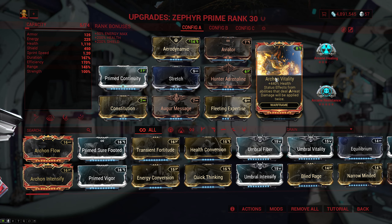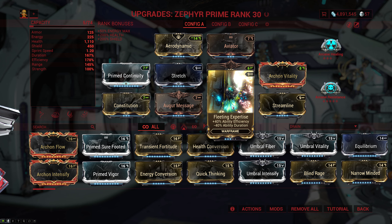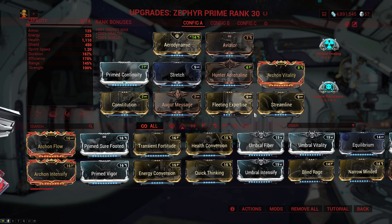We're also using one of the new archon mods: Archon Vitality. This is not entirely necessary so you could put Rolling Guard here instead, but the reason I'm using it is because of a neat interaction with the tornado. When you shoot the tornado with primarily heat damage it changes its damage type to heat and triggers Archon Vitality, though unfortunately it doesn't seem to trigger on heat procs you fire into the tornado — just the heat procs the tornado inflicts itself. We top it all off with Streamline and Fleeting Expertise, two ranks from the top, so we get a ton of efficiency and can cast things freely.